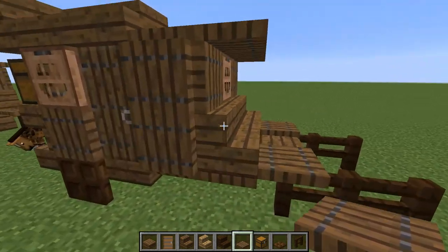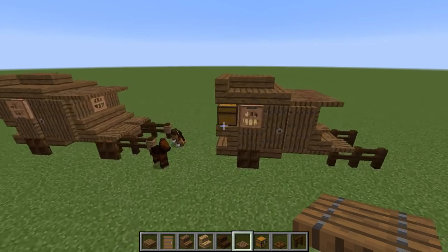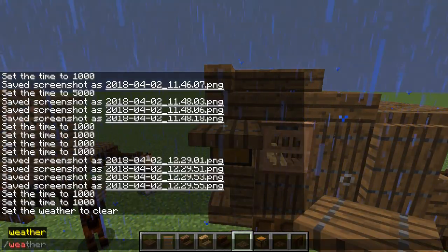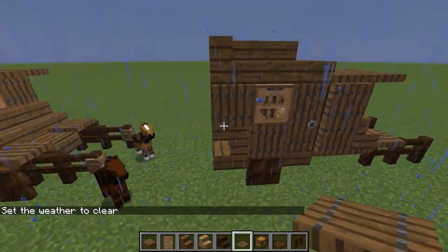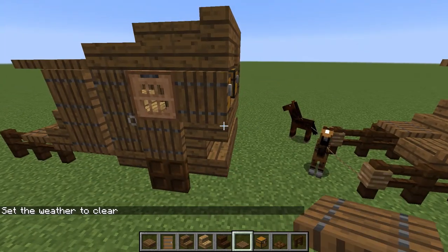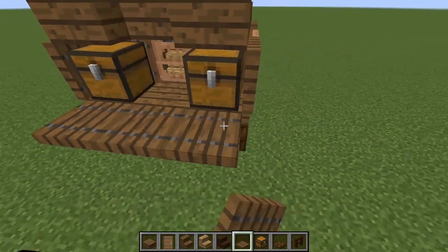Put one more trap door line right there as a little overhang so the driver doesn't get wet. We're almost done. Let me clear the weather — weather clear. Cover that side with a trap door and cover this side with a trap door, and that looks secure.